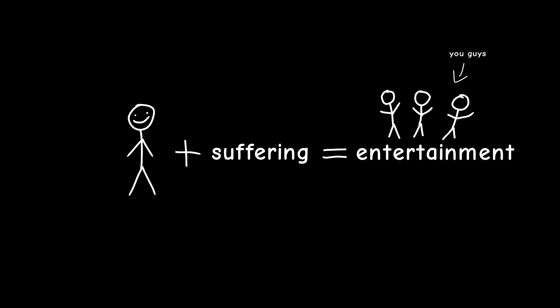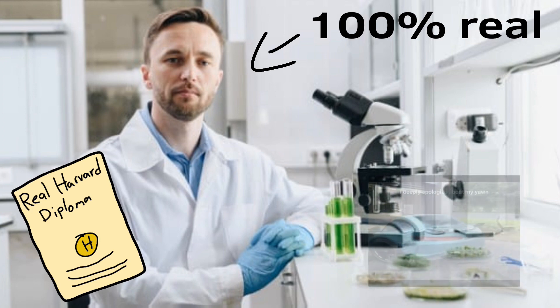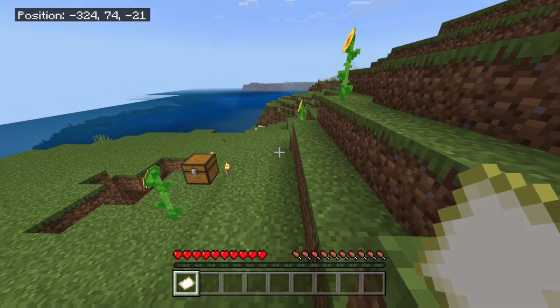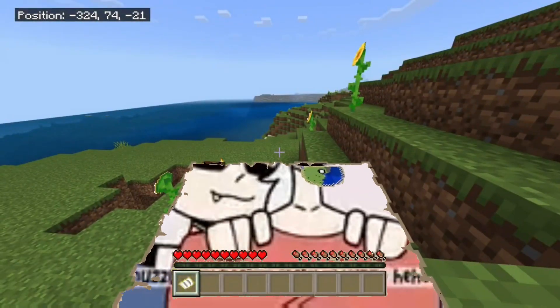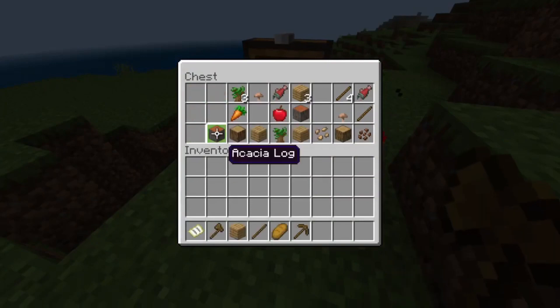Because I have nothing else better to do with my life, I decided to build a pyramid farm, because me suffering equals entertainment for you guys. Also, you should subscribe because it's scientifically proven that your life will get better and you also get a big car. The first thing I did was spawn, look at my map, then go for the spawn chest — yes, I turned it on because I'm too lazy to actually get the stuff.